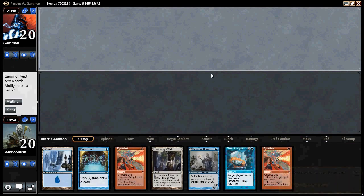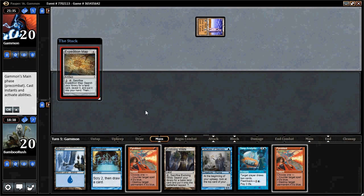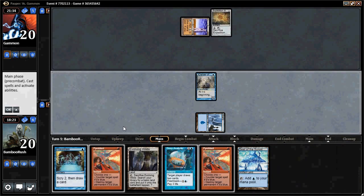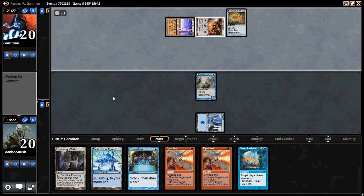We're on the draw with a pair of Pyroblasts, a Delver of Secrets, and all of our mana — keeping this. The plan is turn one Delver, turn two fetch into Preordain. He'll have to have an answer for the Delver, which he probably does. He's got his Expedition Map. We'll play the Island rather than Seat of the Synod and F6. Two Pyroblasts — hopefully that'll come in handy. He's going to find his Tron, but aside from that he doesn't have color yet.